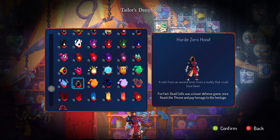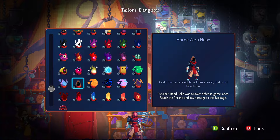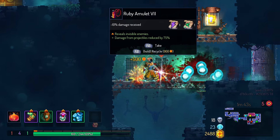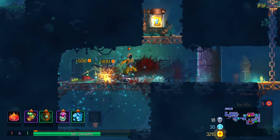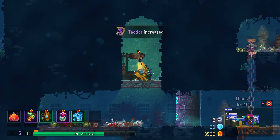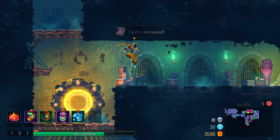The Horde Zero Hood: a reference to the old concept for Dead Cells — a zombie tower defense game. Unlock this by killing the Hand of the King with a turret. Turrets are some of the best items in the game, so this one is no problem to get. I do like seeing references to the past development of the game, so 10 out of 10. I will say that I couldn't find a good outfit to go with the color of the head, though.